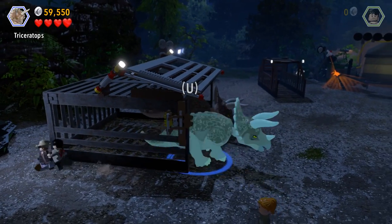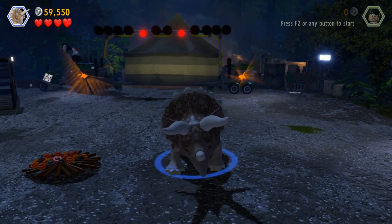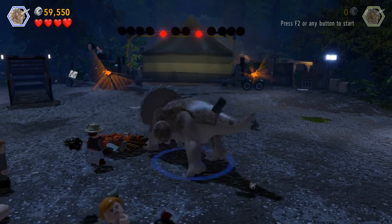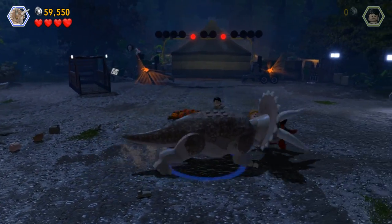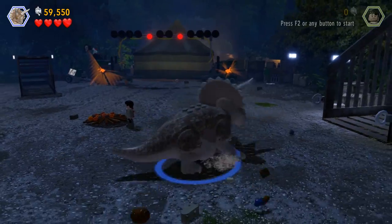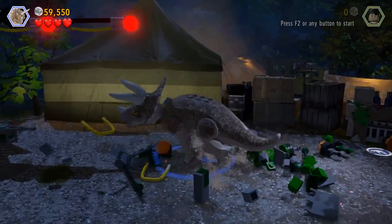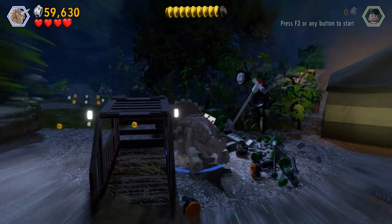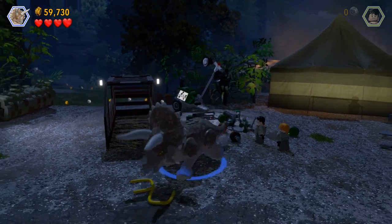Let me be the Triceratops — yes! Art is so awesome, look at this! It can roar as well — rawr! I will get all of you! I got Sarah — I got Sarah instead of him, oops. Okay, the Trike has to break stuff and then they have to build it into something probably.